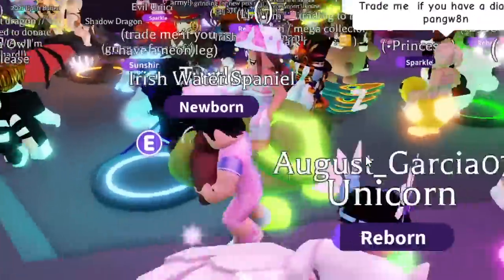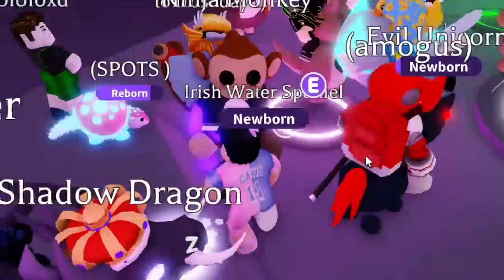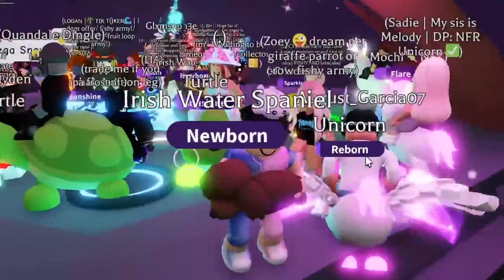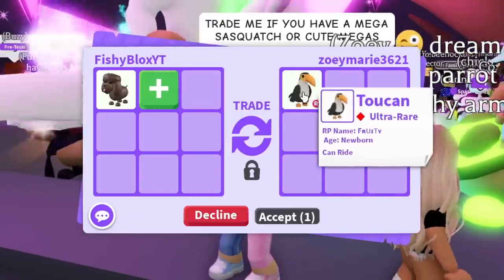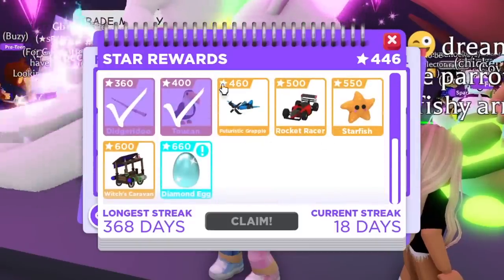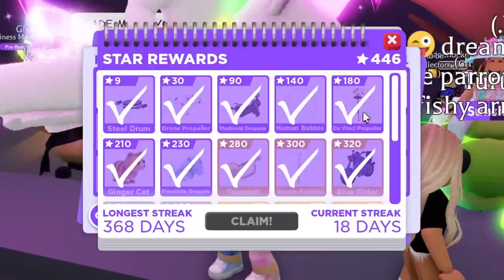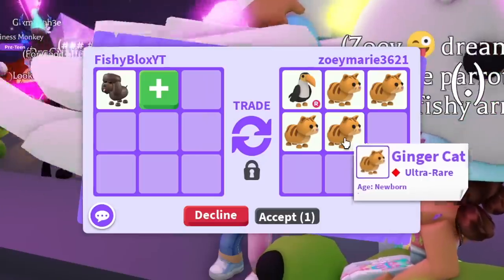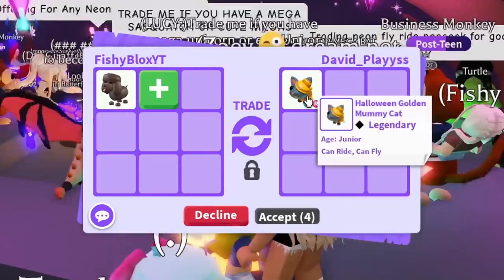We're in a brand new server — this one looks pretty good. I see a Bat Dragon, a Shadow Dragon, and wait — two Shadow Dragons! This server is stacked, I feel like I might be able to get some better trades here. First offer is a Ride Toucan — not bad, I like the Toucan, but it's still in game and probably gonna be there forever, so I'm gonna pass. They're also adding Ginger Cats, which is also part of the star reward program, so I don't want that either.